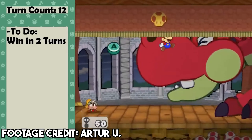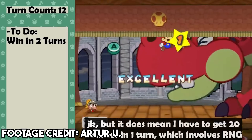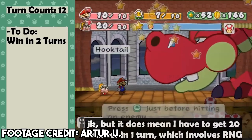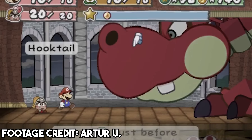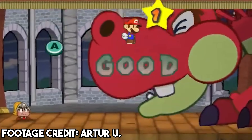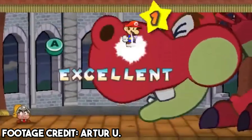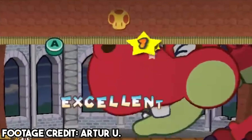Another boss quirk I find really interesting because of how specific it is is the fact that Hooktail's defense actually behaves dynamically against the Cricket Attack FX Badge. If Mario attacks her with a jump, the first hit will have her defense applied to it, but after she hears the cricket, her defense will immediately drop and not apply to the second hit. And then the same is true for the first hit of Power Bounce — all hits after the first will apply without defense.